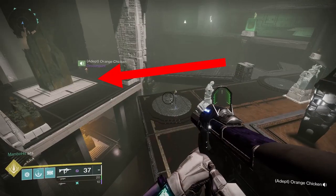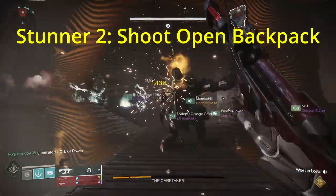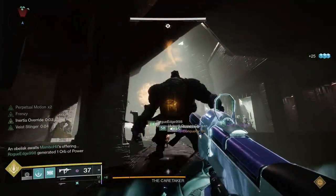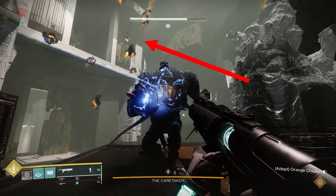Stun team: there will be a large platform on each floor — meet up there. Stunner 1 focuses on shooting the face, which opens the backpack. Stunner 2 shoots the open backpack to stun. The boss will slowly move towards the obelisk, so follow him, continue shooting face, shoot backpack, and stun him. Don't fall off, and hop out to deal with ads from time to time. He also releases projectiles — shoot them because they will track onto you.